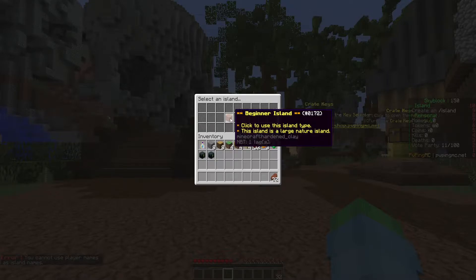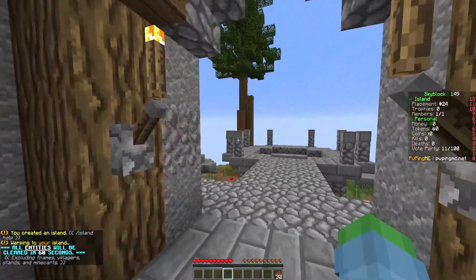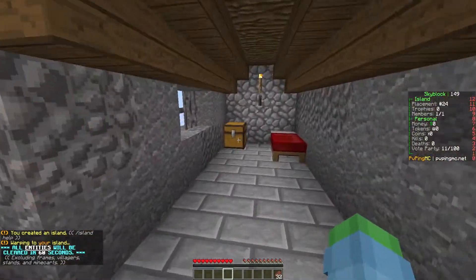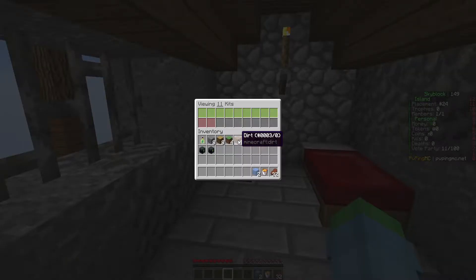New Haven — why not. Let's do a beginner island. It'll probably be a bit bigger and have some more foundations to it. Let's go ahead and take this stuff out and get our kit.